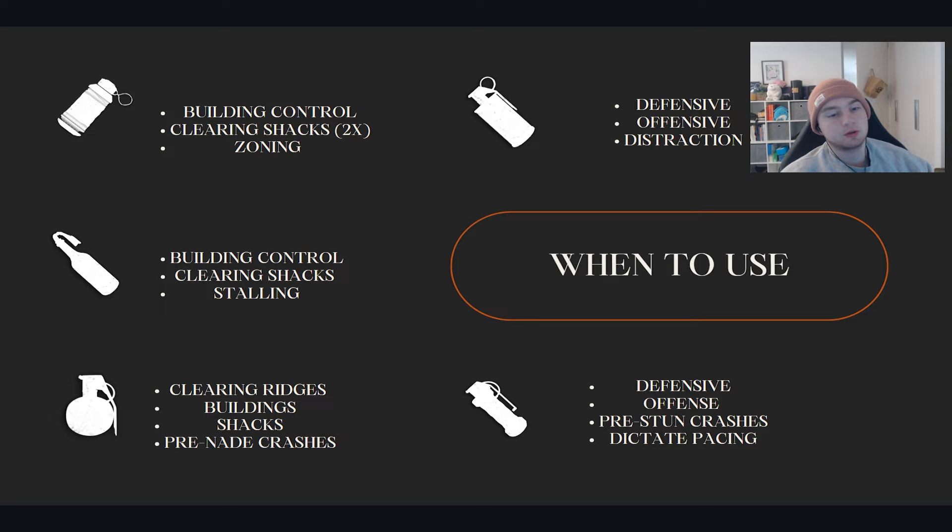I would almost always opt for grenades because they are a lot more efficient and they do have a lot more uses. Grenades are one of the most versatile pieces of damage util you can possibly use. You can clear ridges, you can clear buildings, you can clear shacks, you can pre-nade. There's so many different things you can do with grenades, but the best times to use nades is when you have people locked in a position that they cannot leave — stuck behind a tree or a rock. You always want to use nades with teammates if you can. Double nading things is one of the most effective ways to clear stuff, 100%.